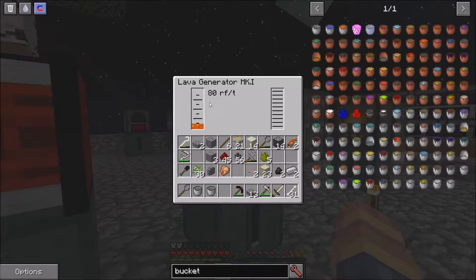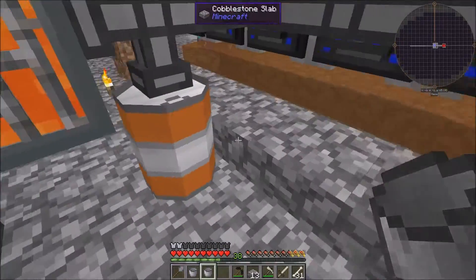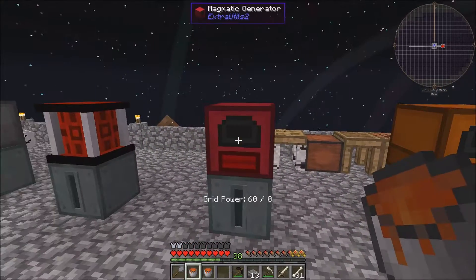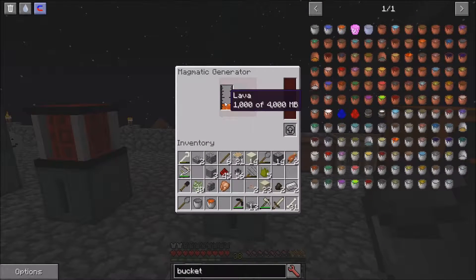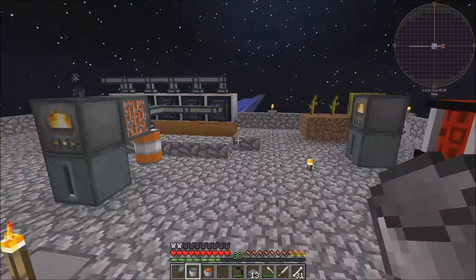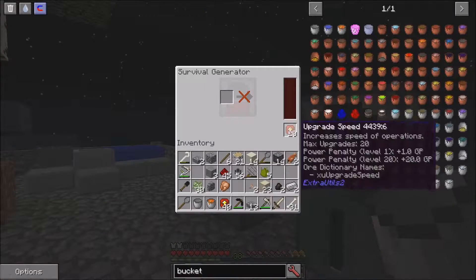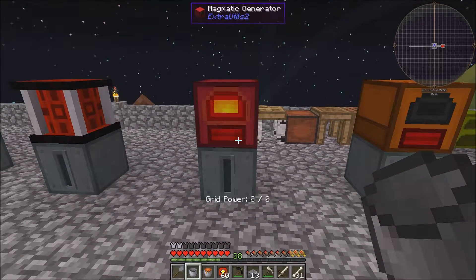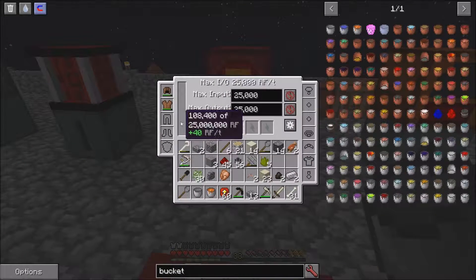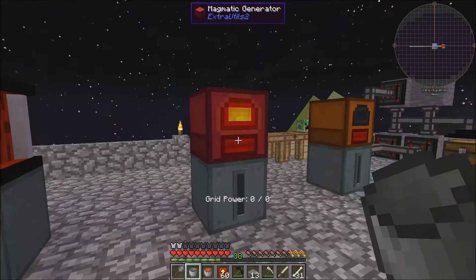Anyway, this produces 880 — I didn't show you guys that. And then this one here, the Magmatic Generator from Extra Utilities — let me grab a bucket of lava again. It will need you to have some kind of power grid to run. And that now is working. This one only gives 40 RF per tick, so it gives half as much power as the cold generator and less total energy for the same amount of lava. This one is the worst one we could possibly use.